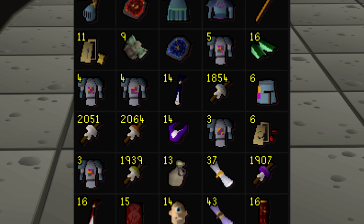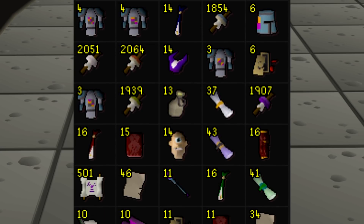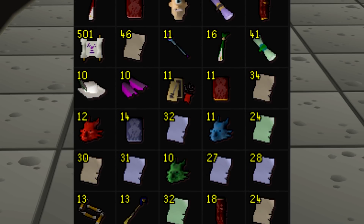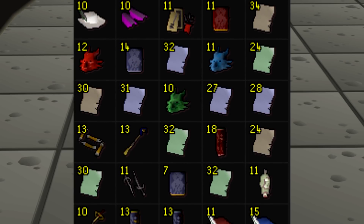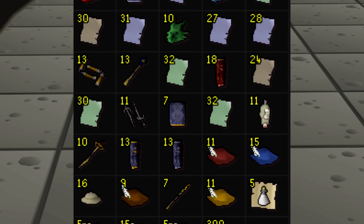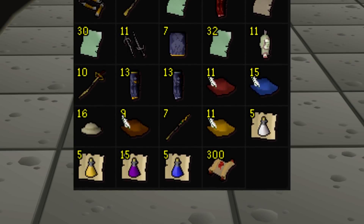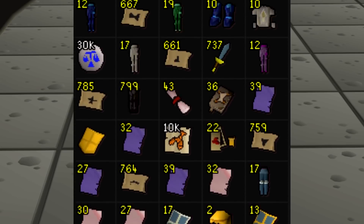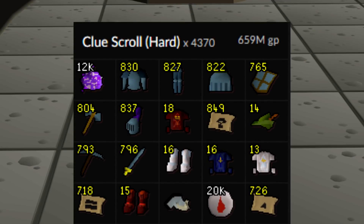We're almost done with the collection log for hard clues — really we're only missing the Armadyl God D'hide Shield, which I mentioned previously. They're kind of hard to get, not as hard as Third Age or gilded, but it's still going to take some time. In total, the hard clues collected so far have returned 659 million gold. That's not 100% profit because we did spend a lot of money on Impling Jars, but I'll be going over all those numbers in the future 500 casket opening video.